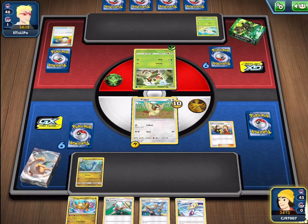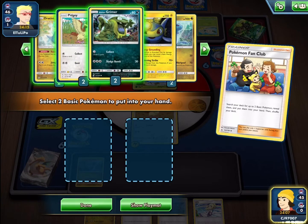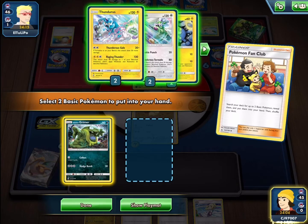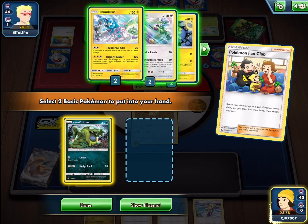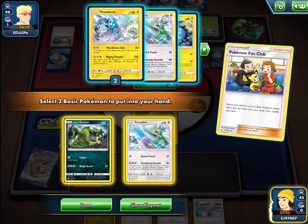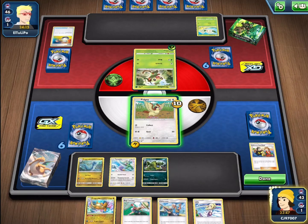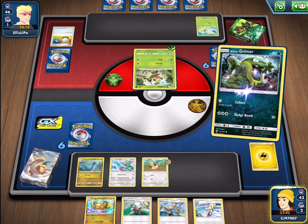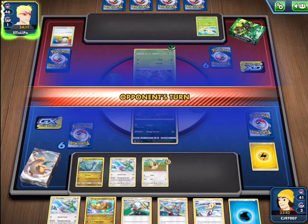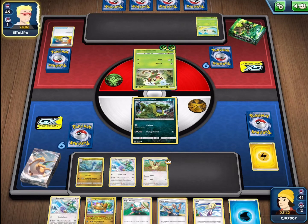Even if we didn't have the Dragonite, we do start with a Pokemon Fan Club which is going to allow us to get a Grimer — not prized this time, which is very good to see. We can also get out another Pokemon; probably the Tornadus, and then look to get out the Thunderous when we have that opportunity. We are going to be down an energy attachment unfortunately as we haven't found one for this turn, but that's quite alright as we do have our Dragonite here as well as a bunch of support cards. My opponent does have the Grookey that they're slowly powering up, looking for that Rillaboom so they can start dealing some big damage.